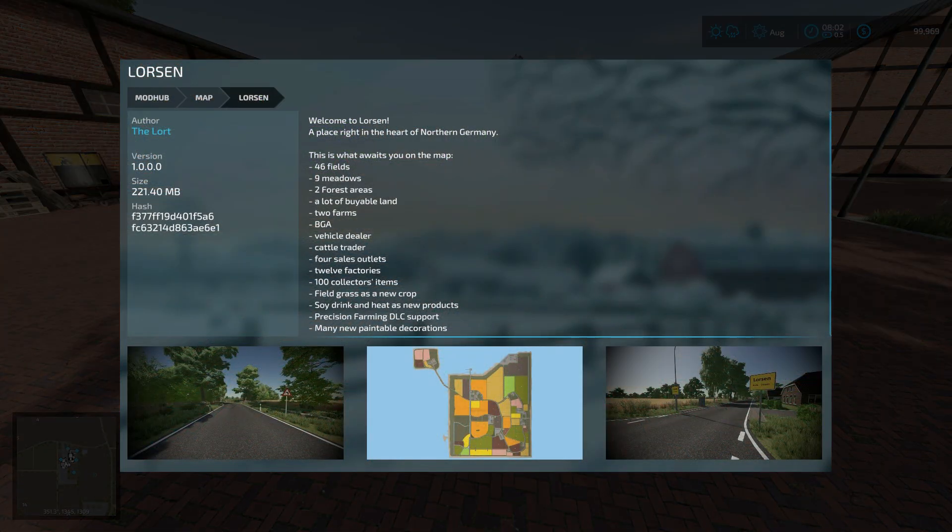Welcome to Lorsen, a place right in the heart of northern Germany. This is what awaits you on the map: 46 fields, 9 meadows, 2 forested areas, a lot of buyable land, 2 farms, a BGA, a vehicle dealer and a cattle trader, 4 sales outlets, 12 factories, 100 collectible items, field grasses as a new crop, soy drink and heat as new products.